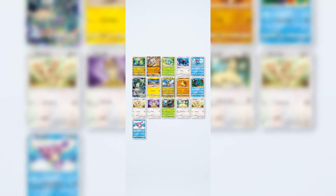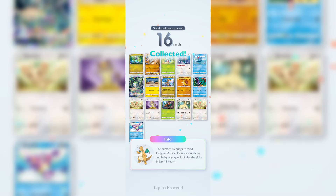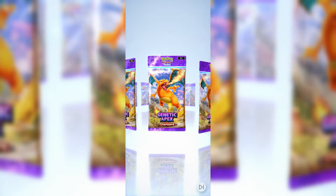That brings my total collection to 16 cards. They also provide a little fun fact at the bottom — did you know Dragonite can fly the globe in just 16 hours? That's pretty cool. The fun doesn't stop there because yes, we get more packs.